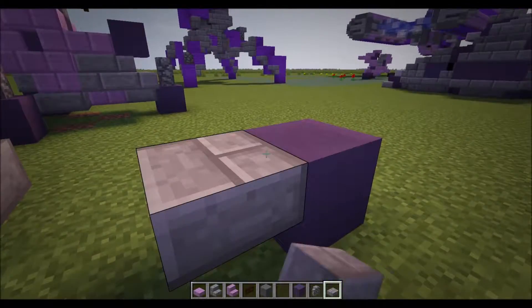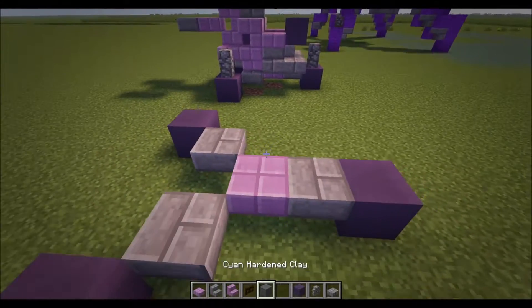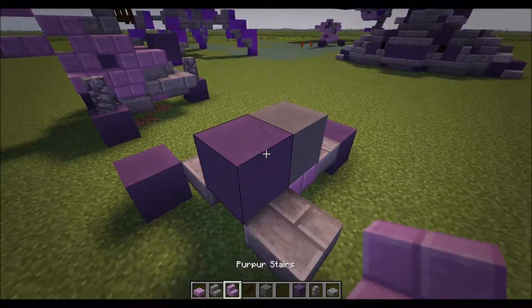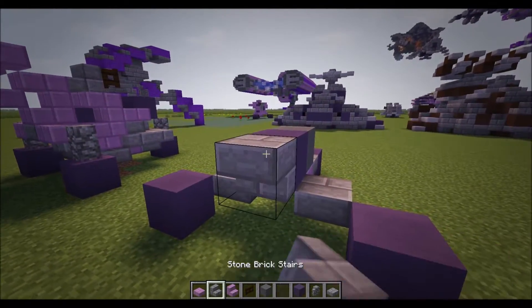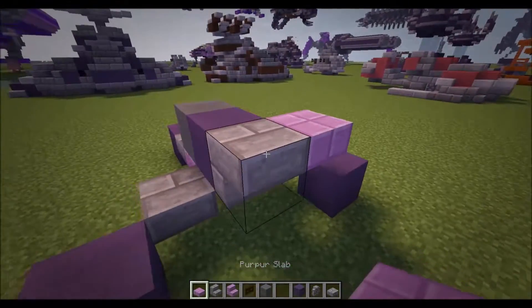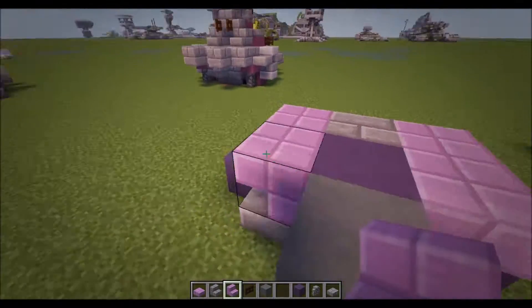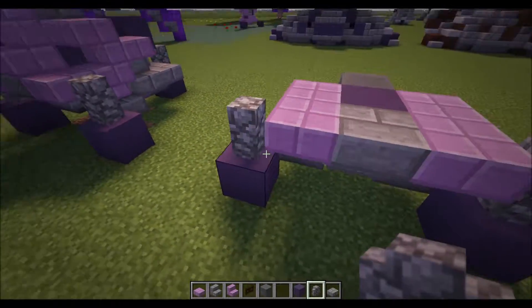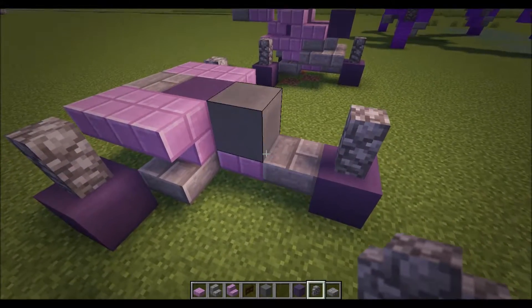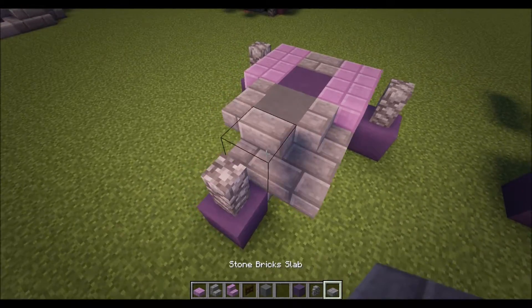Now put a stone brick slab there and there, and also one there. Put a purple slab here like that. Take your cyan stained clay and put that on top of the purple, then a blue hardened clay in front of that, then stone brick stairs in front of that blue. Take a purple slab, put that there and there, then put purple stairs upside down there and there. Put a couple of stone walls on either side of those blue hardened clay blocks, and also one on the back. Then put stone brick stairs there, there, and there, and then put a slab there and there.